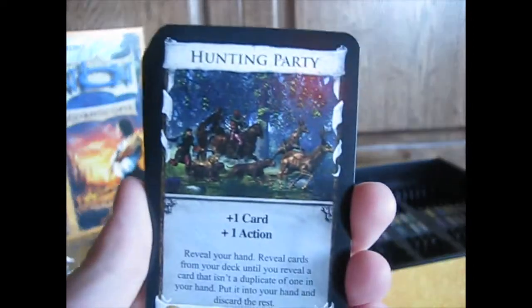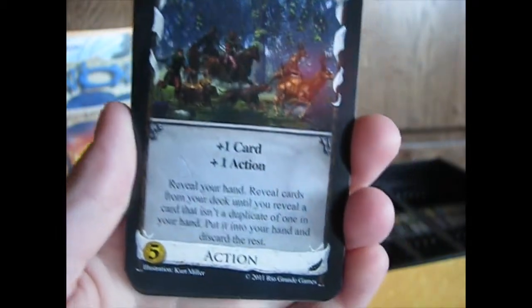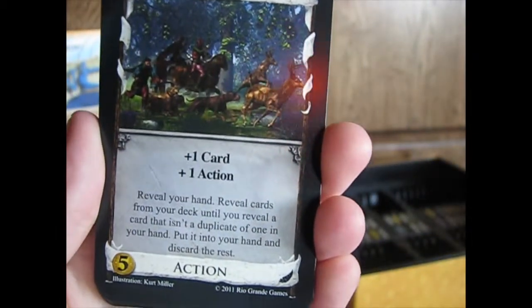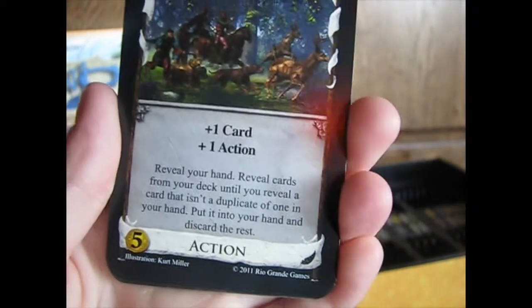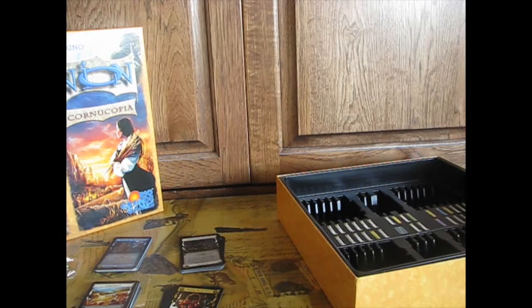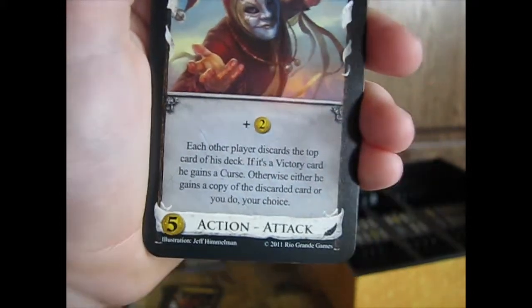And I'll tell you when we get into the Guilds cards. Hunting Party — plus one card, plus one action, reveal your hand, reveal cards from your deck until you reveal a card that isn't a duplicate of one in your hand, put it into your hand. This encourages you to have variety, so buy a bunch of different cards.